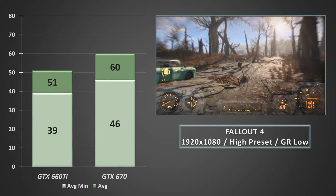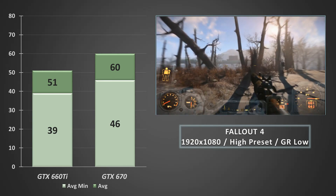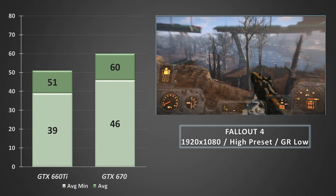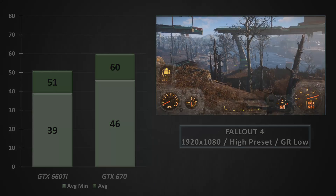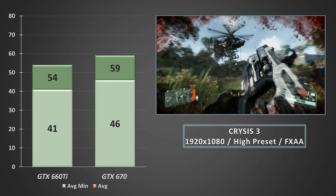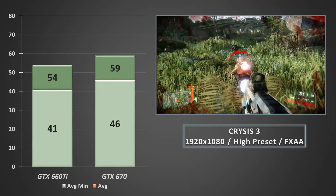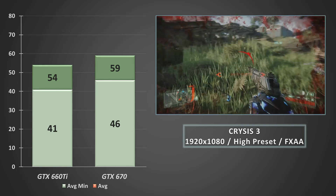First up, Fallout 4 at 1080p boots up perfectly. On the high preset with some of the more demanding effects turned off or set to low, it returned averages around 60 FPS across multiple runs, with average minimums in the mid to high 40s. The replacement cooler kept temperatures very low. Crysis 3 at 1080p on the high preset averaged just below 60 FPS, with average minimums in the mid 40s — no severe dips, and a handy boost over the 660Ti.